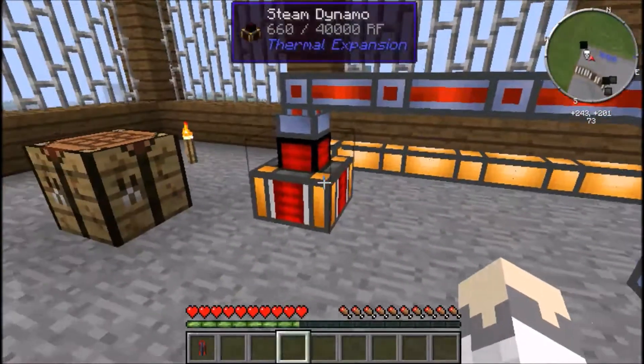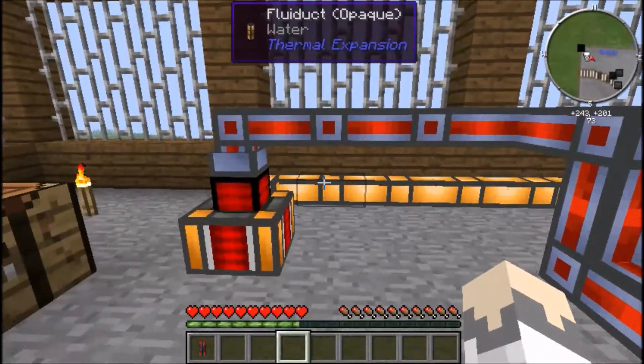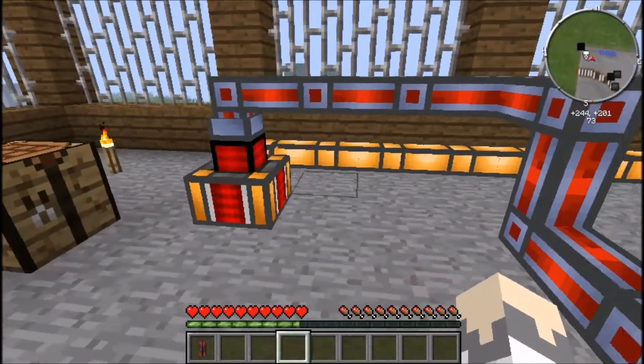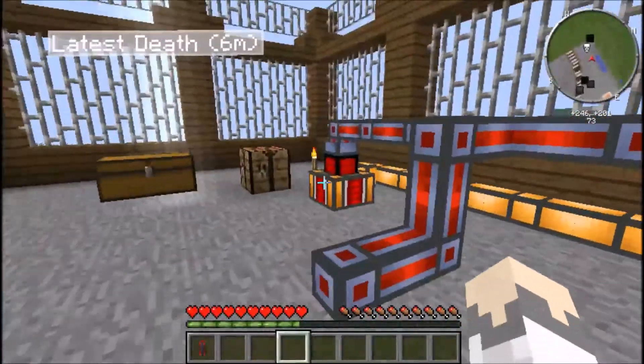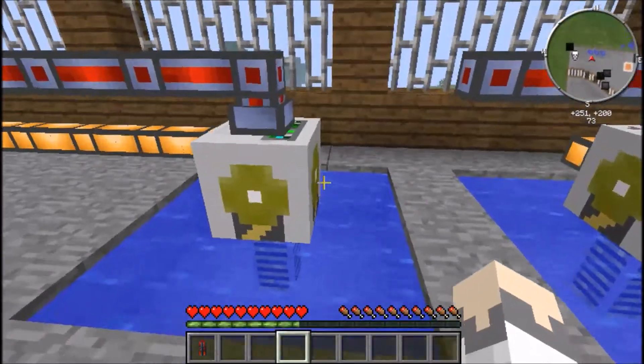So start off by putting a few water buckets in like I did earlier, then stick some coal or charcoal in. This will fill it with steam and create power. Although it doesn't look like it's pumping it actually is - unlike Forestry which shows you the animation, this one doesn't, which is actually probably a good thing because it probably reduces lag.